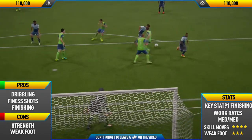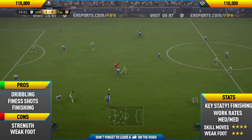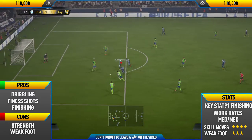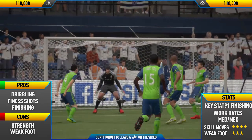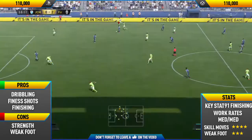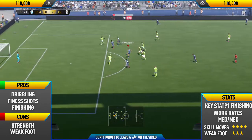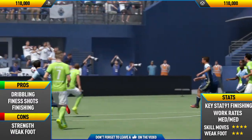Getting into his first con: his weak foot. His weak foot is honestly horrific. Even though it says he's got a three-star weak foot, which is okay I guess, in-game it feels like a one-star weak foot. He never really shoots with his right foot — even if you take a shot with his right foot in the box, most of the time it's going to go wide. So remember, every single time you're in the box, just take it with his left foot. Try and get it onto his left foot because you're not really going to score too many goals on his right foot.